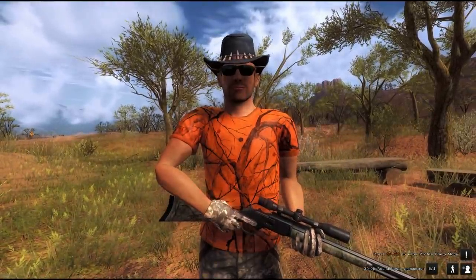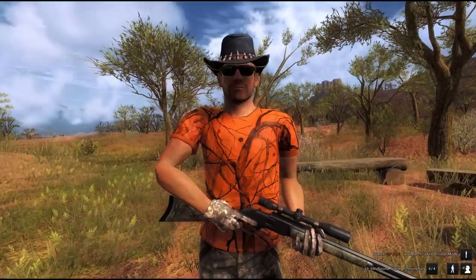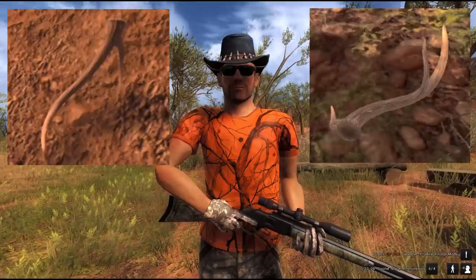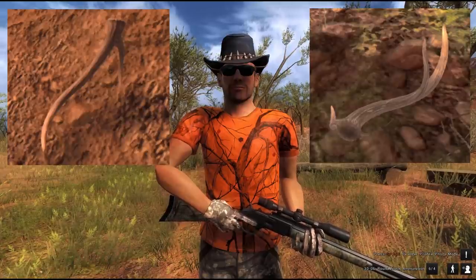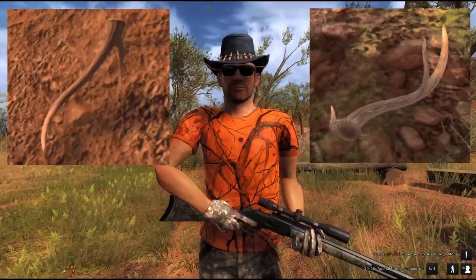Good to see you, Hunter. We have a new animal in the Hunter Classic: the Axis deer. We had some antler sets shared already on social media and most of you guessed it right — it is the Axis deer coming to Bushrangers Run.